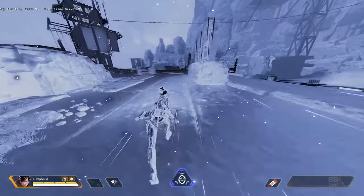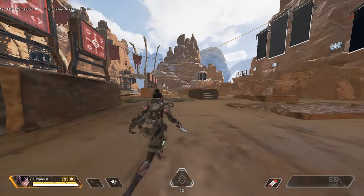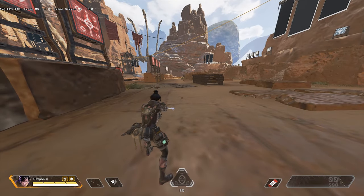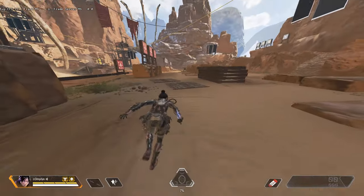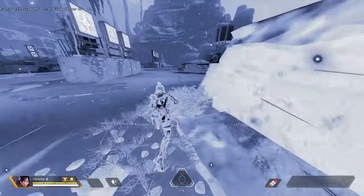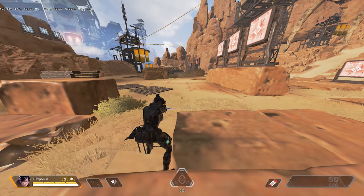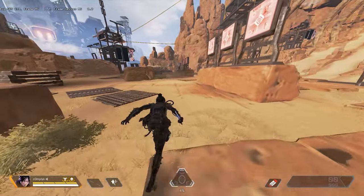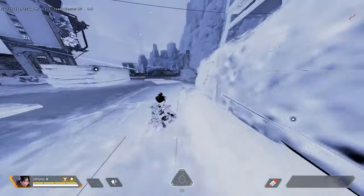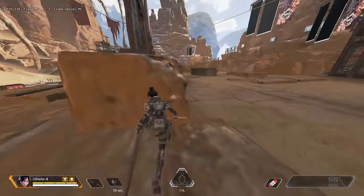Here's what it looks like when it's regular with no slide jump or bunny hop — you can see the 20% movement speed penalty. Big difference there. Now here's what it looks like with just the regular slide jump and no bunny hop. As you can see, there's still that small split second where you get that movement decrease.